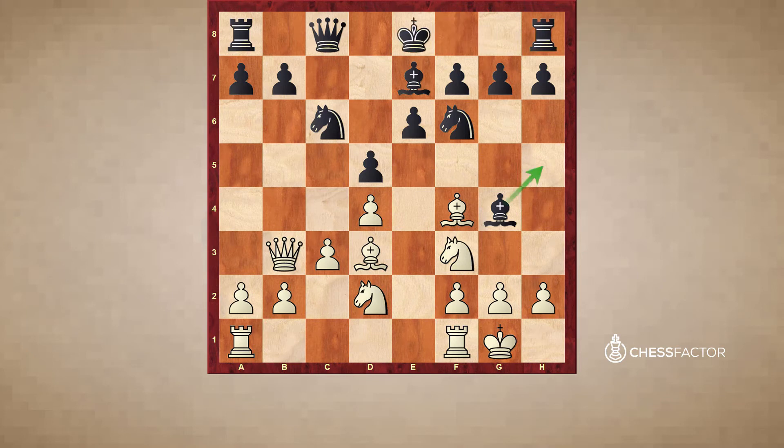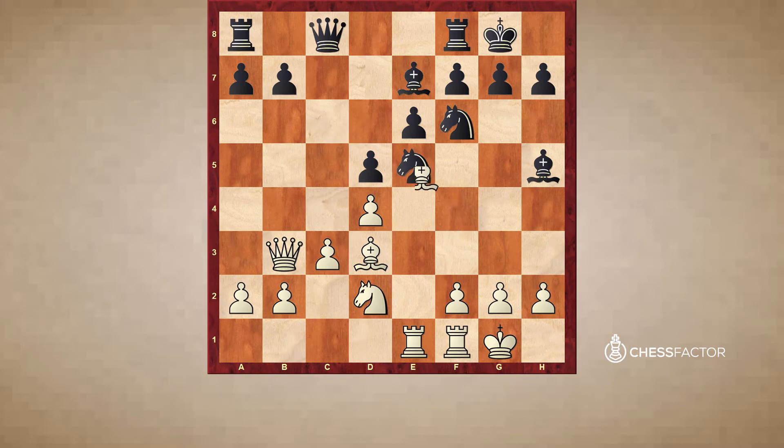Perhaps Bh5 is also interesting, but castles was played. And now Ra1 — perhaps Qc2 is a little bit more accurate, which was played in another game that we'll get a chance to see soon. In this game Ra1 was played. And now the first step is to trade off this bishop, because that's usually not the best piece for Black — the bishop on c8. So he wants to trade it off for the good bishop on d3.